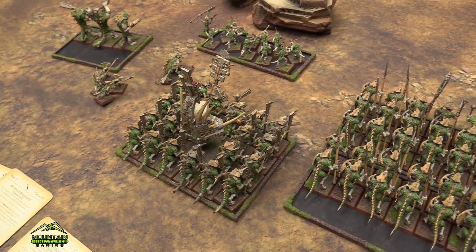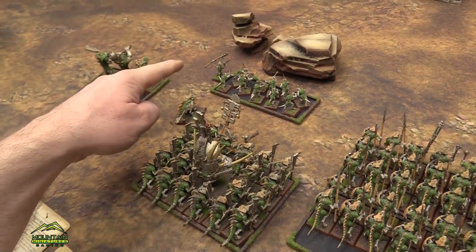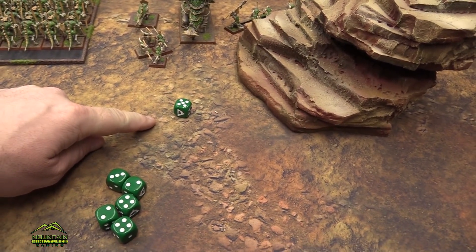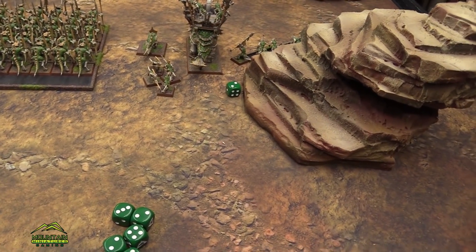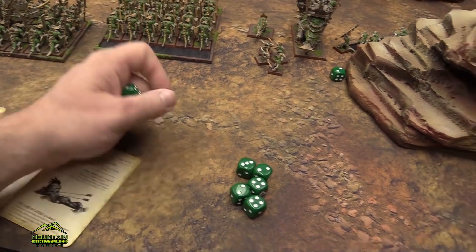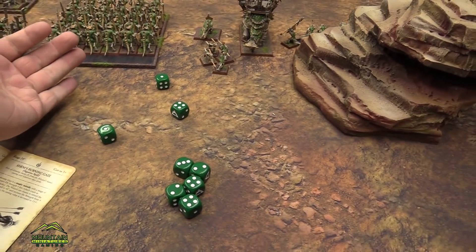The first spell we're going to throw out is a fireball — a level two. I forgot to roll for Skink Priest spells. This guy is Heavens and he'll take the signature; this one is Beast and we'll also swap that to the signature. We're using three dice to throw a level two fireball onto the Casket of Souls.